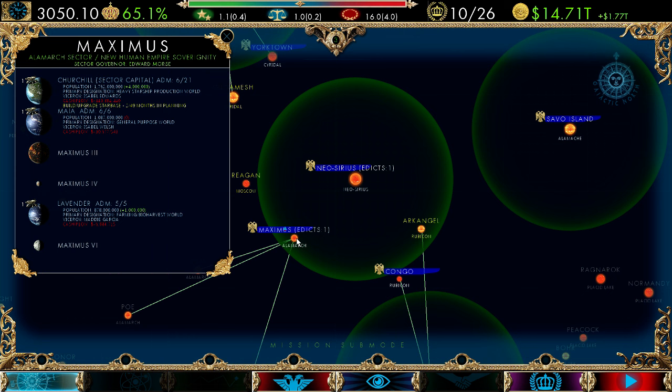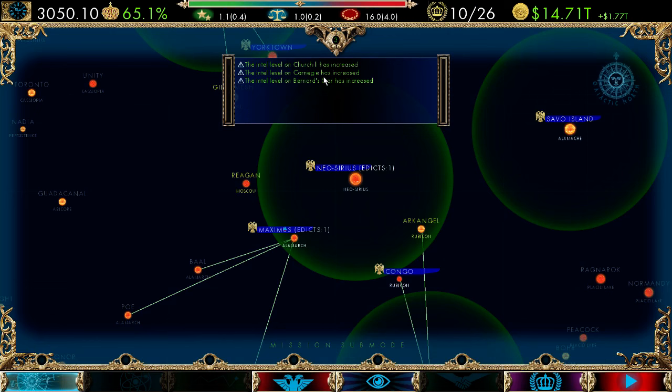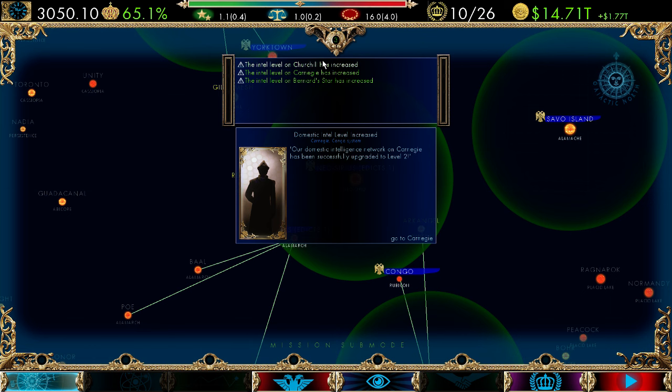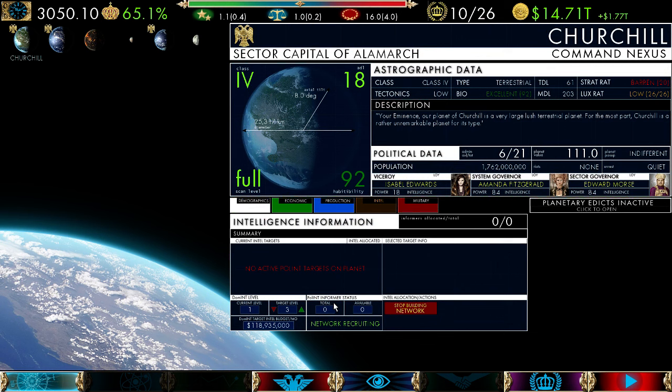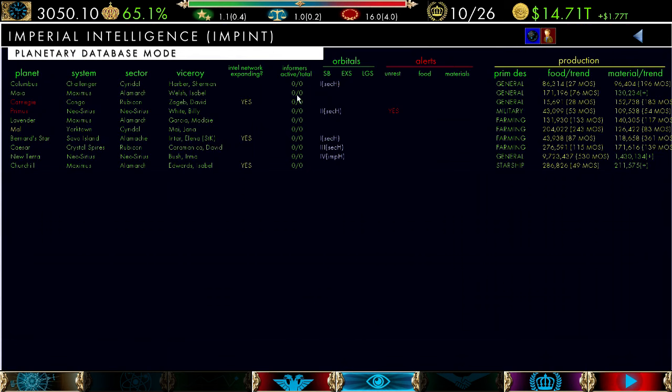Carnegie unrest is still nominal. Two out of 49 months — going the wrong way. The viceroy definitely does not like me. Let's see the alerts: Intel level for Churchill increased; Carnegie Bernard Star level two, level two, level one. We need to get that level up and do something. We need to get her out of here — that is not helping. Another way you can look at this is the Intel network screen, which shows how many informers are active and how many in total. When you have low popular support and low power, it takes longer to get informers. That's why power — this number here — is the underpinning of so much that you do. It's so important to build a network of people loyal to you.